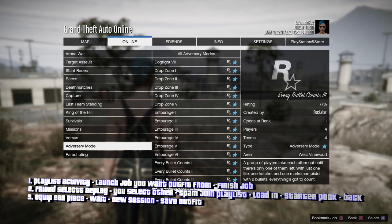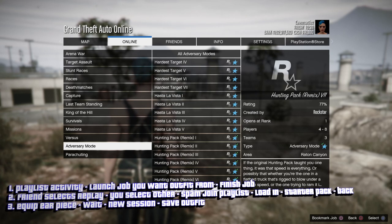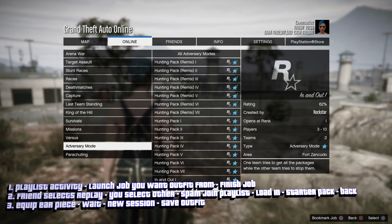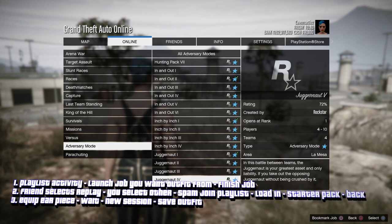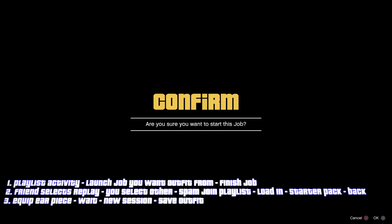Now you want to launch the job for the outfits that you want. Collection Time jobs are the ones where you're going to get the bulletproof helmet and the joggers. Inch by Inch is where you're going to get the jersey.